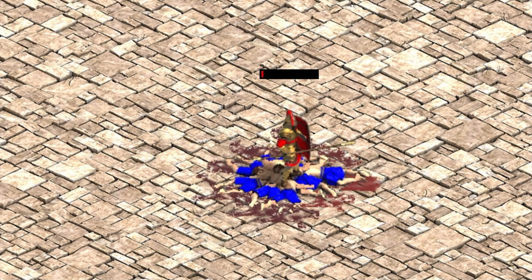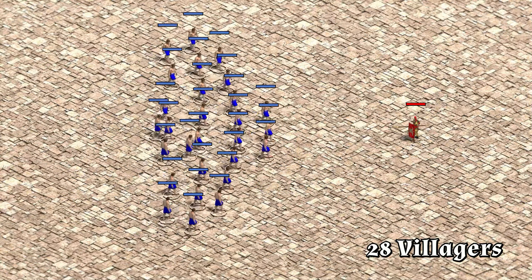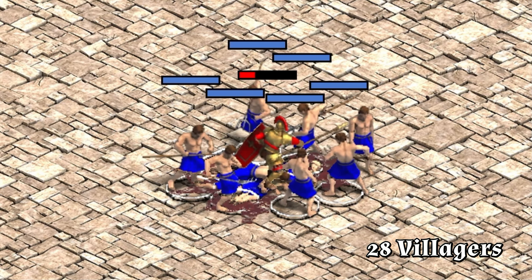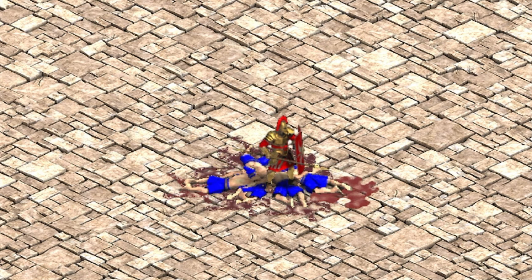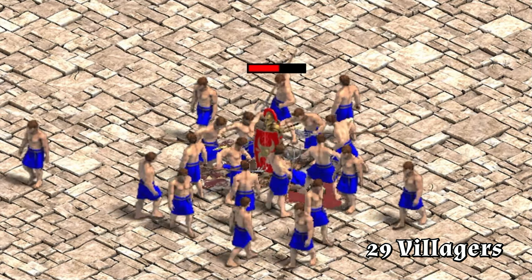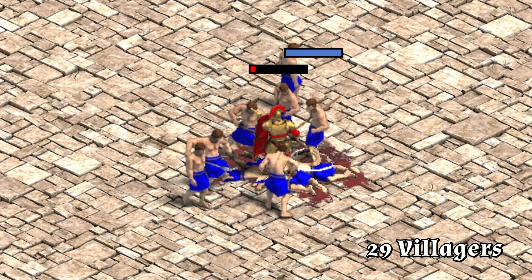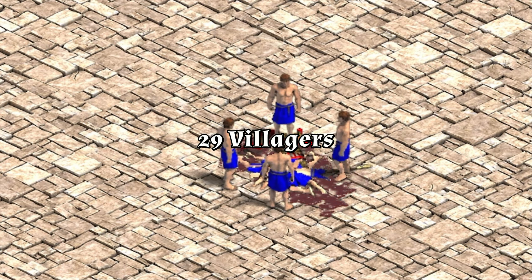I think with better pathfinding he could be dead already. One more villager and he should be definitely dead. Pathfinding again saved him. Let's try it with 29 villagers then. Finally the centurion is dead — we needed 29 villagers to kill him.